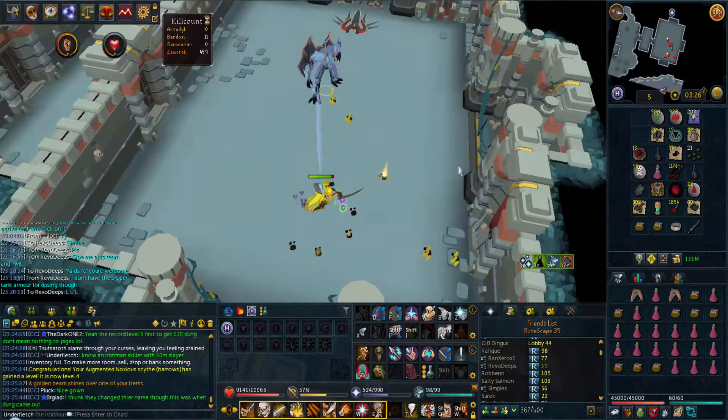And another drop coming in - Zami Hilt. That's okay, actually it's 4 components, I'm not upset about that. And another drop: Gloves of Subjugation. Not bad at all. And another Zami Hilt this task. I'm going to keep going a little bit after that task.